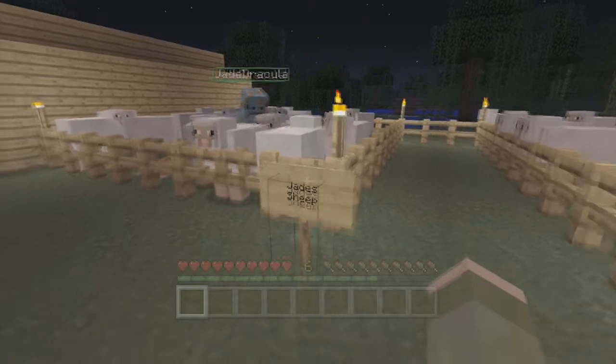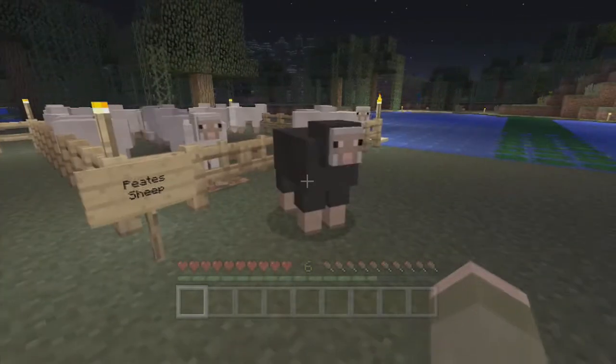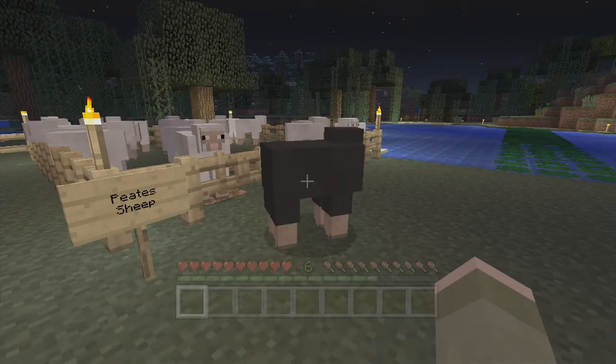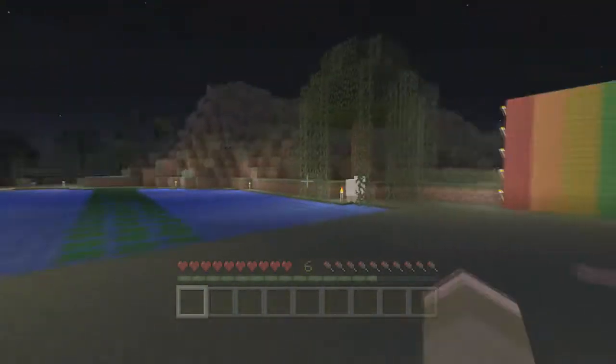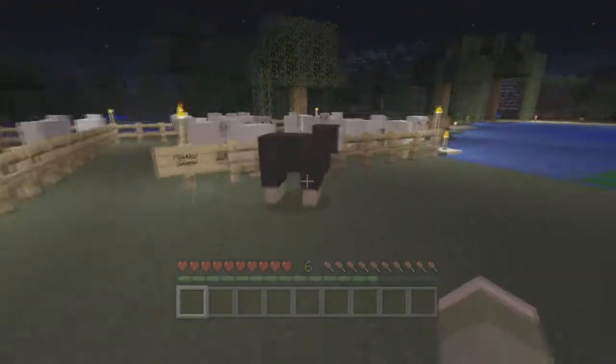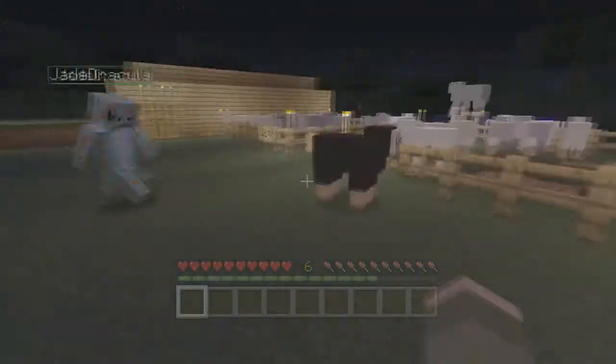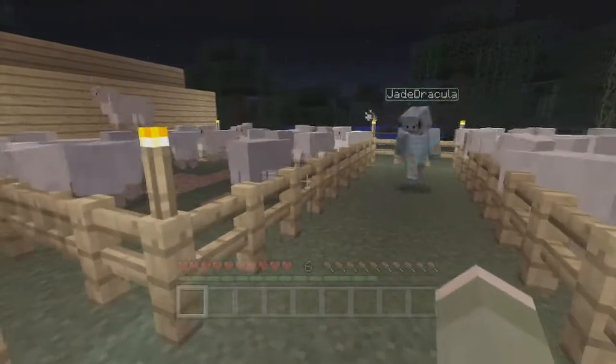I don't know why there's this black sheep here, it just wandered in and I was too tired to kill it. The reason I'm level six is because when I was making this map and spawning the sheep there were loads of grey sheep and stuff, so I had to kill a lot of sheep. The black sheep is no more — you killed it, thank you.